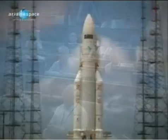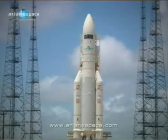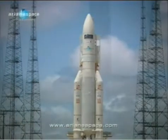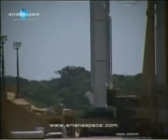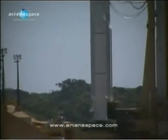Alex, the ignition sequence: we mentioned the arms that are going to pull back at minus 5 seconds. Starting at H0 minus 3 seconds, we'll have at H0 the ignition of the Vulcan engine.